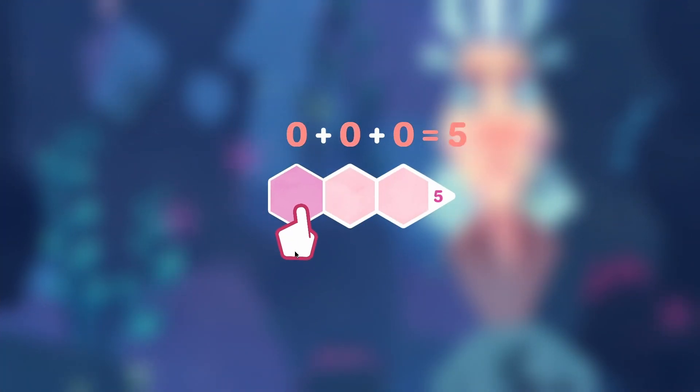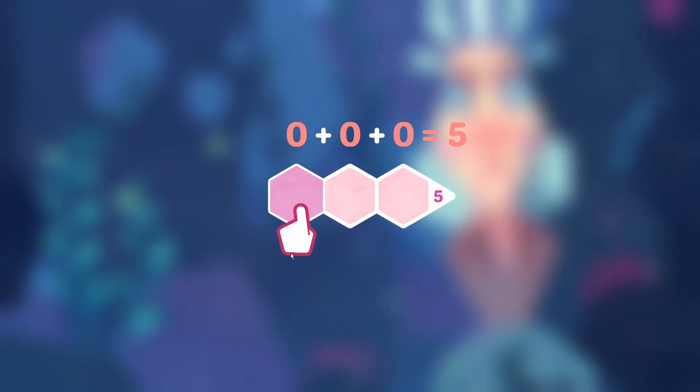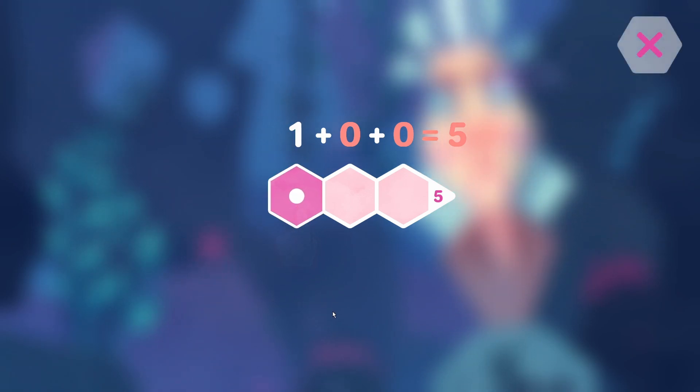Hey guys, what's up? It's TruePCKing here. This is HexaLogic and it's $4.99 on Steam.